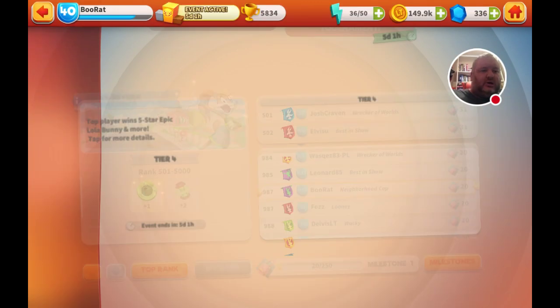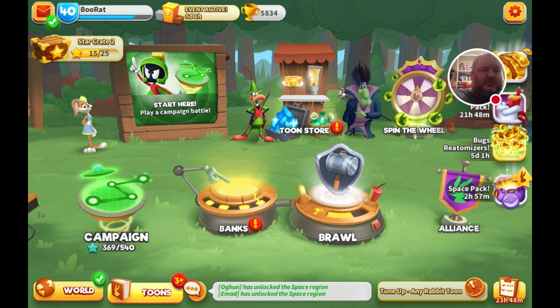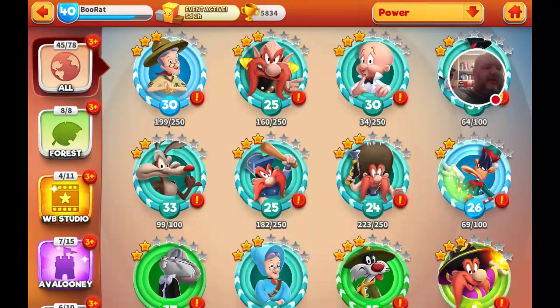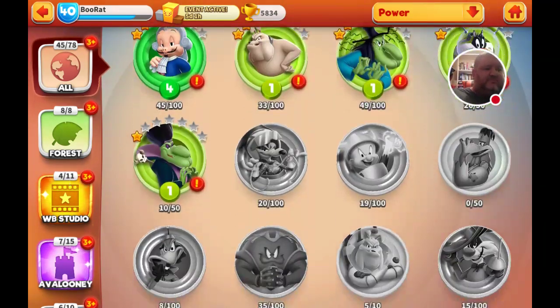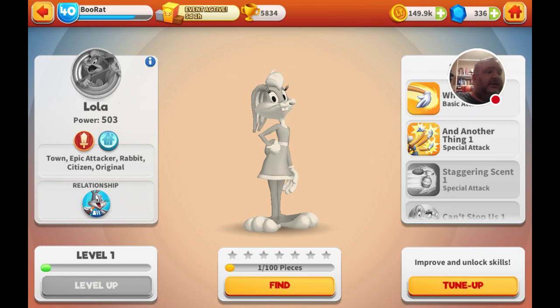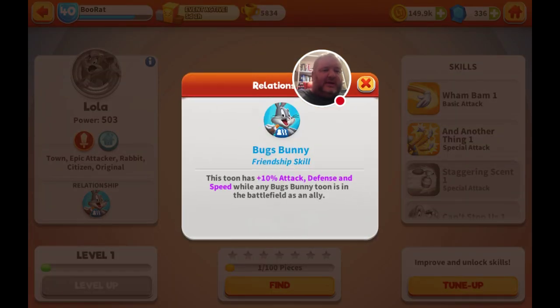Let me show you Lola real quick — what she looks like and what she's got going on if you're interested in this event. She may have been in the game around the time I told you about Farmer Petunia, but I just didn't know to look for her. Here she is — in town she's an epic attacker, a rabbit citizen, original, and her synergy is with any Bugs Bunny tune. So if you're already running a Bugs team, Lola is going to help that team.